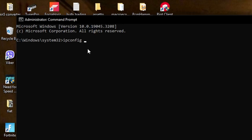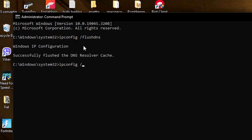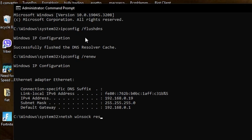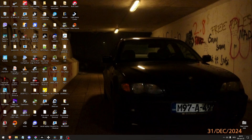From here type in ipconfig /flushdns. From here type in ipconfig /renew, click Enter, and then type in netsh winsock reset. Click Enter. Here it says you must fully restart the computer in order to complete the reset.